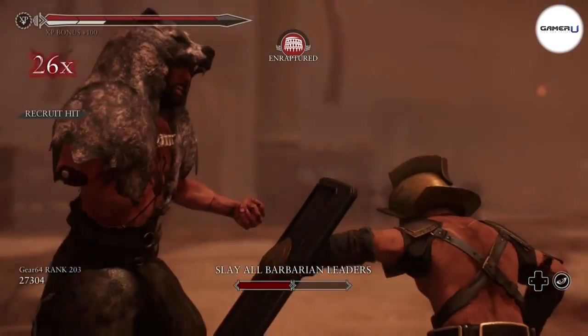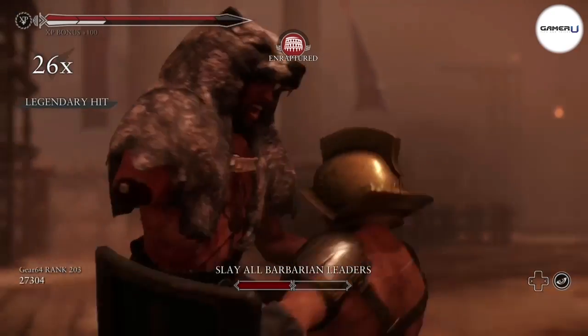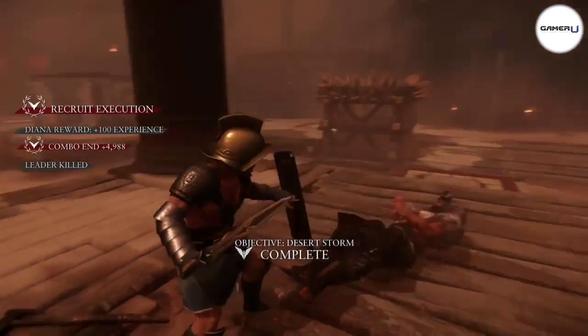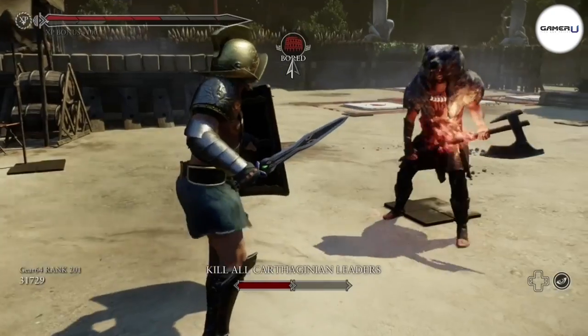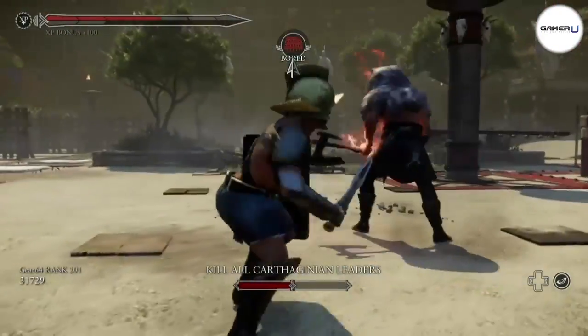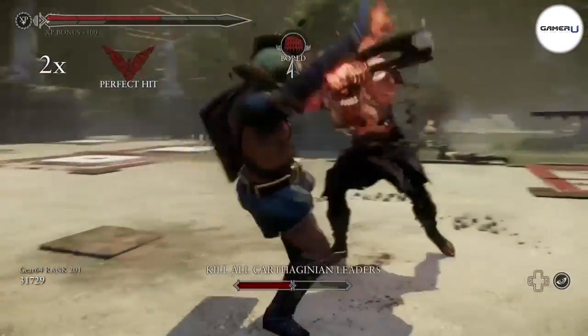When facing a barbarian leader, he will try to hit you with slow charged-up attacks. The leader's string is only about 2-3 moves long and can be easily dodged. When he turns red and is about to swing at you, dodge around him. He will jump and swing again — dodge around him again.